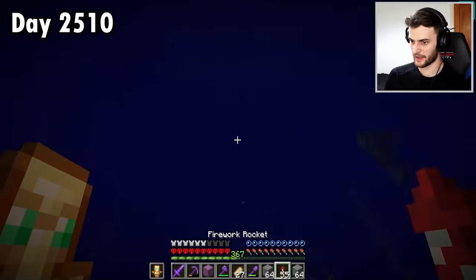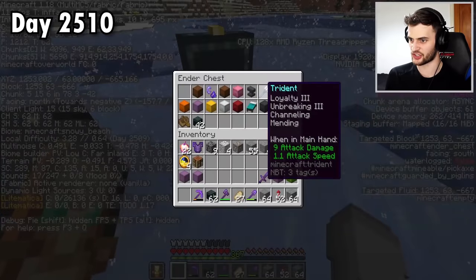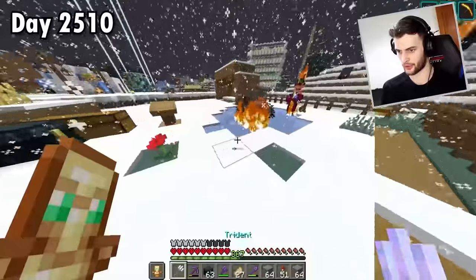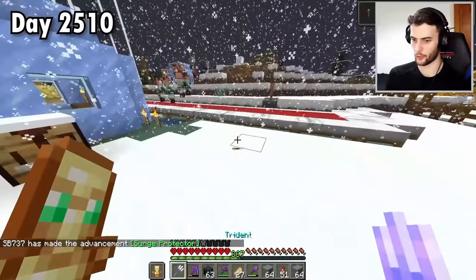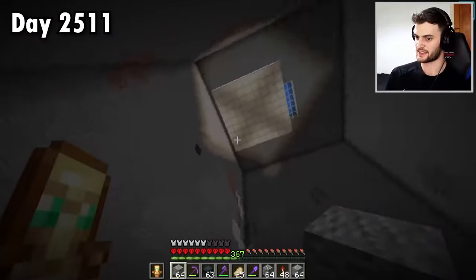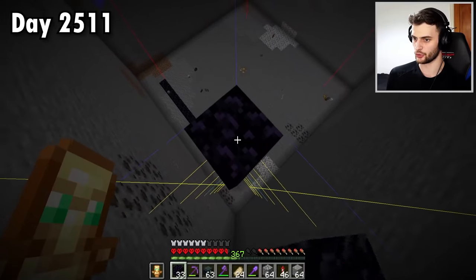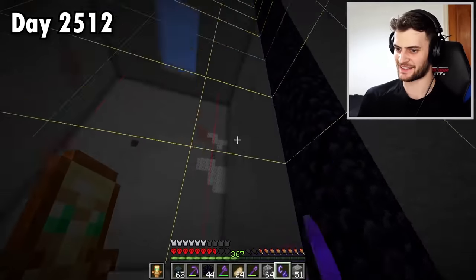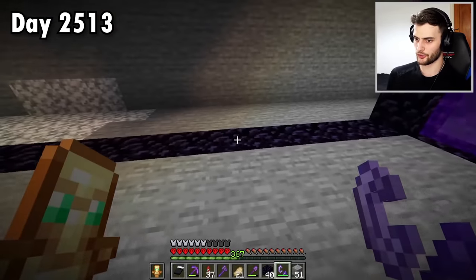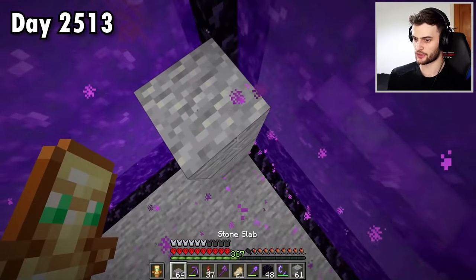I hear a thunderstorm — and you know what that means. I can grab this channeling trident from my shulker box and launch it at this lightning rod. That didn't work at first, but take two — there we go. Surge Protector advancement achieved, and there was only one casualty along the way. The entire room is now dug out, so let's break the beacon and build some giant portals. The maximum height is 23 blocks. Now to build three more — and they're all done. Thanks to mob spawning changing in 1.18, these portals make it so that no other mobs can spawn.